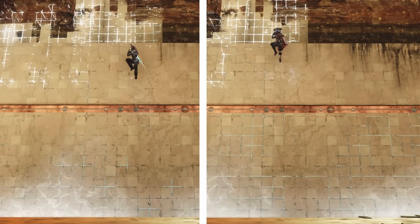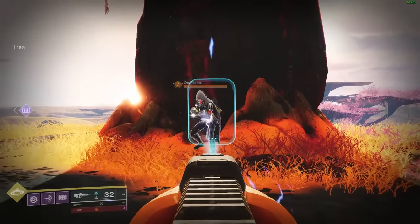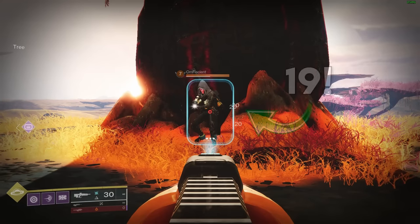Destiny is full of secrets that many people don't know, whether it's holding the jump button to go higher, or the fact that damage numbers are often wrong. This pulse rifle says it's dealing 20s on screen, but actually deals 19.